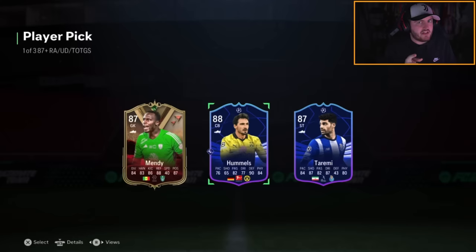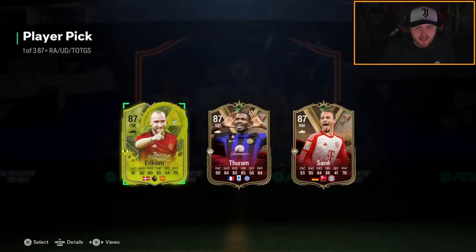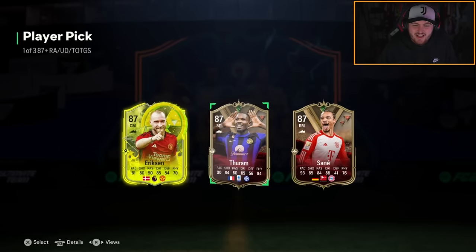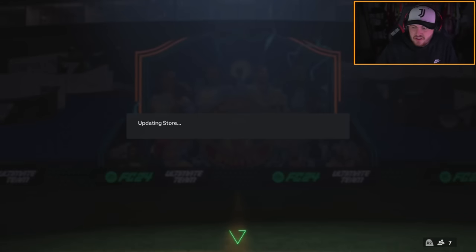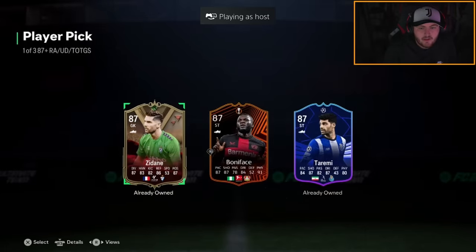Come on EA, let's get Mbappé or radioactive Messi. Ericsson's fun, Leroy Sane is pretty good — worth about 100k. Thuram is worth about 27k, so he took the cheapest one. On to my second account now with the 87+ player pick — another Boniface.